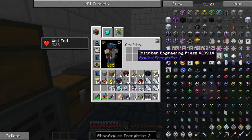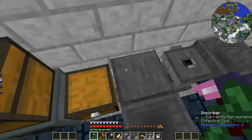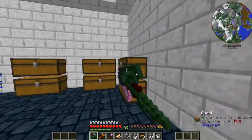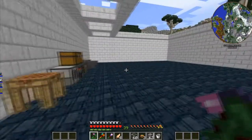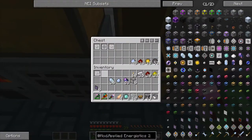Which one do I need — the inscriber engineering one? Let's throw one in here and the other in here. My inventory is kind of full so let's go to this dump chest. For now I will use this as a dump chest, and when I'm done I'm going to use the ME system as my dump chest as usual.